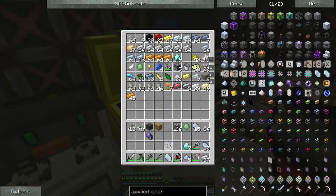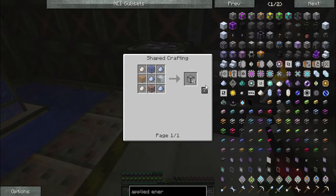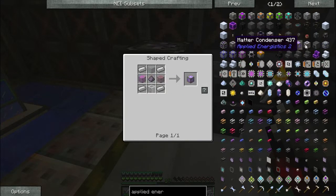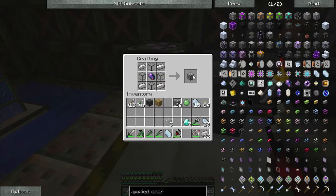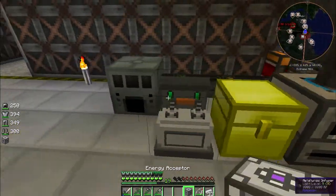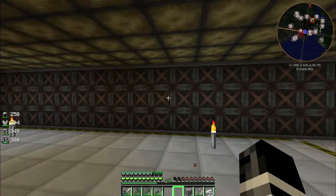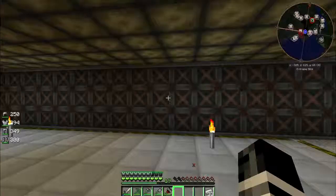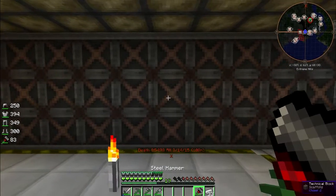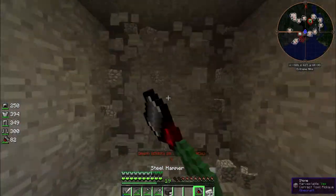We did have some glass in here. So, quartz glass — we have one set. And then our energy acceptor — there we go. I'm going to want a separate room for all of this. I think right here looks like a good idea.